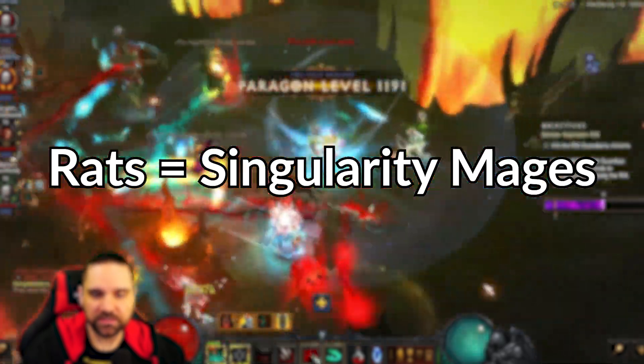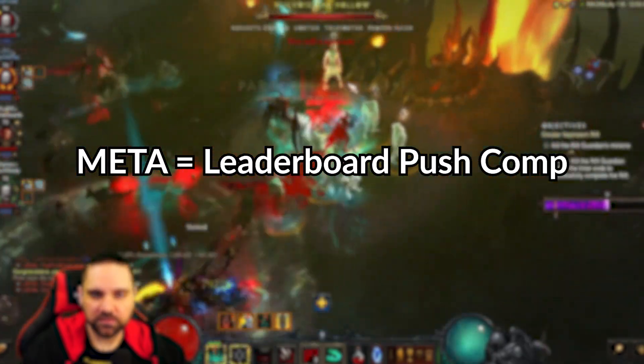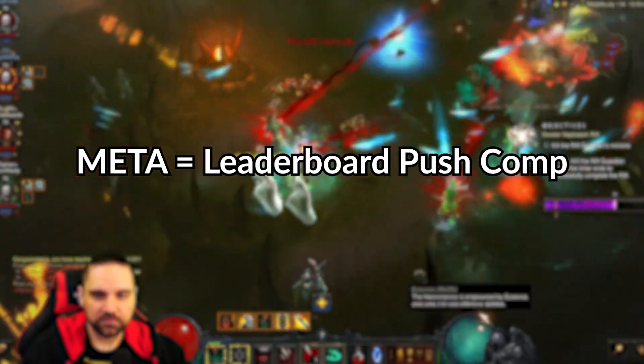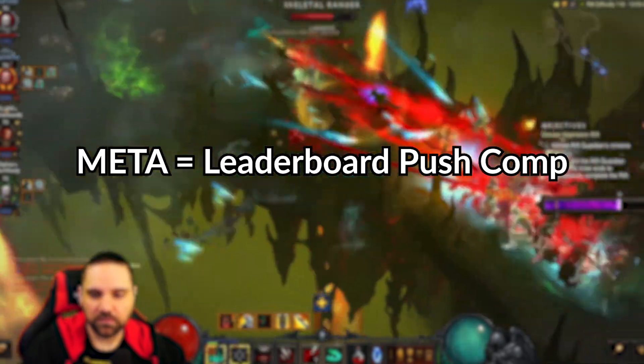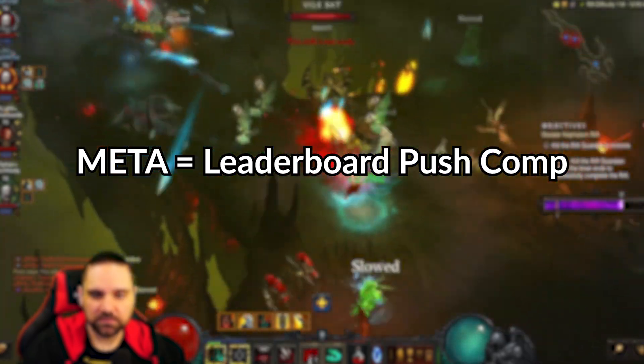RATS is used for Paragon farming and speed torment clears. META equals the most efficient tactic available, but more often than not in Diablo 3, it's referring to the push meta, which is used to try to farm the number one spot on the leaderboards and/or to do Greater Rift 150s.